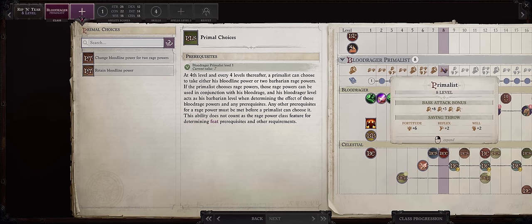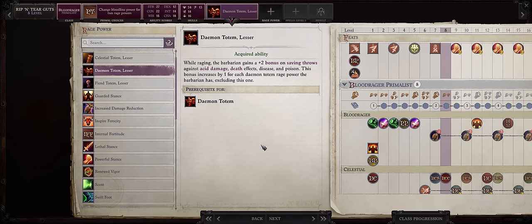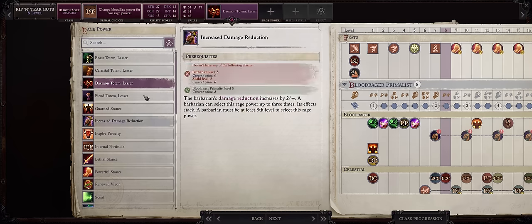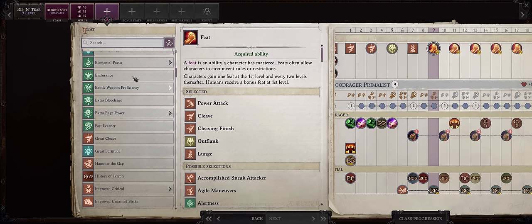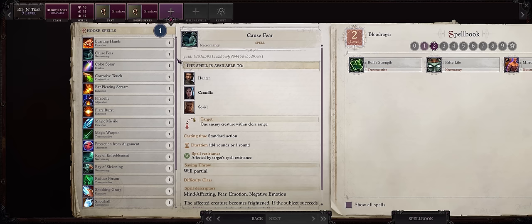At level 8, once again we are choosing Rage Powers. You have two choices: pick Inspire Ferocity already, or delay it and instead focus on getting both the Lesser and normal Daemon Totem. The normal Daemon Totem lets you inflict negative levels on enemies without a save whenever you score a critical hit — and you're getting loads of criticals, especially once you get the Gravesinger Axe and Trickster feats. Since it will take a while and we truly get the ultimate critical hit chance around level 13, I'd rather just go for Inspire Ferocity and then the normal Daemon Totem. For level 9, Improved Critical at last — Great Axe — and then as a bonus feat, Weapon Focus, Great Axe.